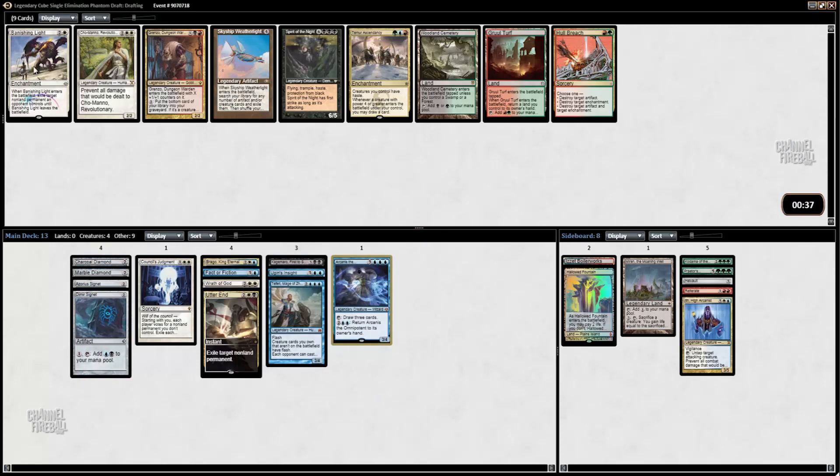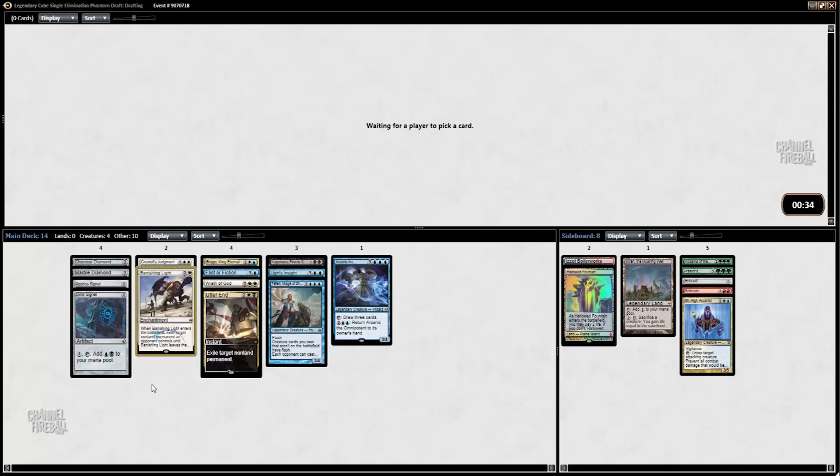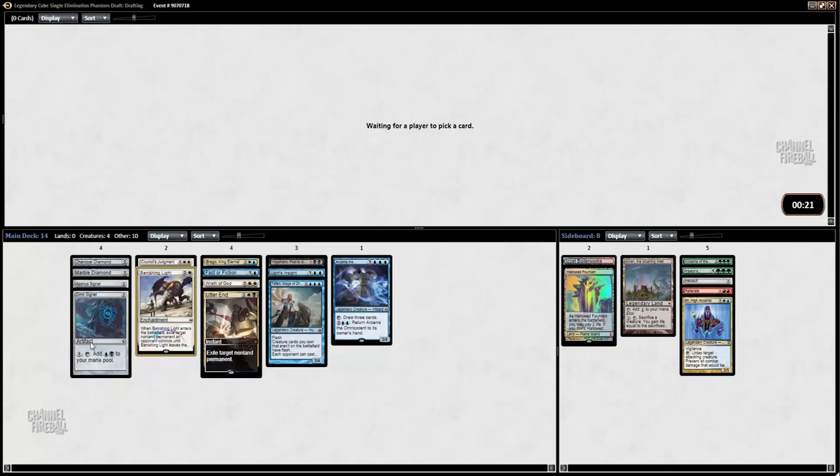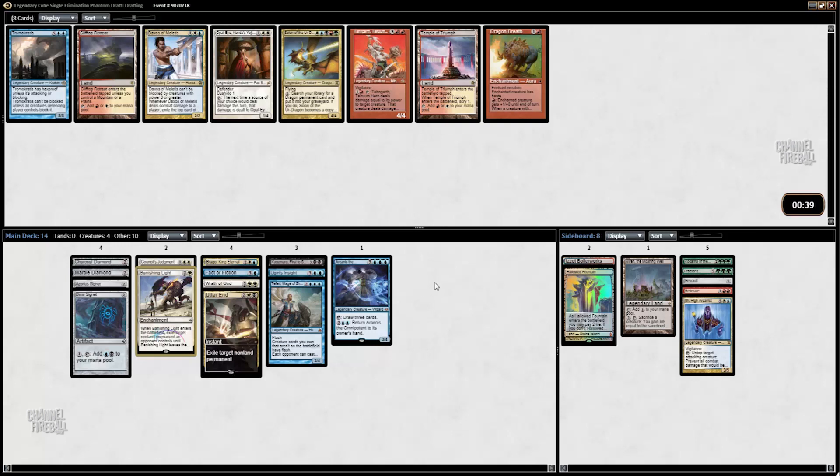Now I'm going to go ahead and take Vanishing Light. Our mana is going to be a bit rough, so taking these duals highly is a good thing. I do want something like a hopeful end — that one card that's hard to kill, a big flyer, something like that. Or something that maybe gives you hexproof, like Sigarda or something.